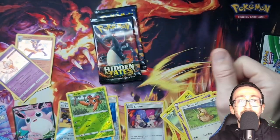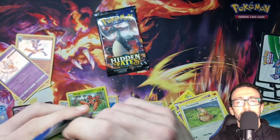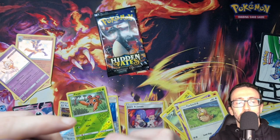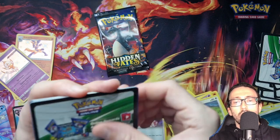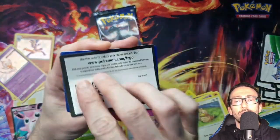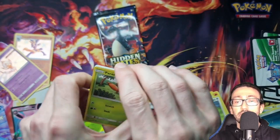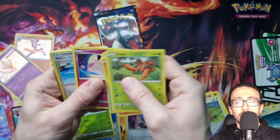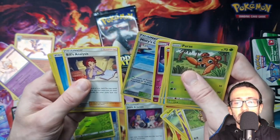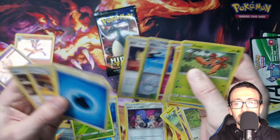On to our last two packs. Hasn't been the best box so far, but could have been worse. This always happens when I decide to open my sealed stuff — if I sell it sealed, people get ridiculously good pulls out of it. It's always the way. We've got Paris, Psyduck, Charmander, Magikarp, Cliff Fairy, Reverse Holo Trainer. Bill's Analysis is our rare there. Wow. That's not good, is it?